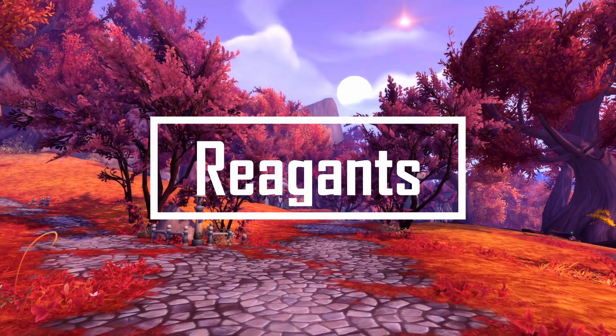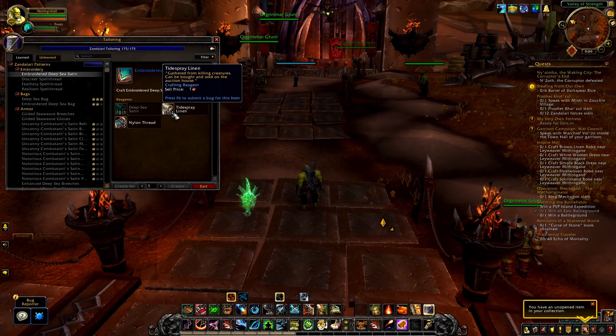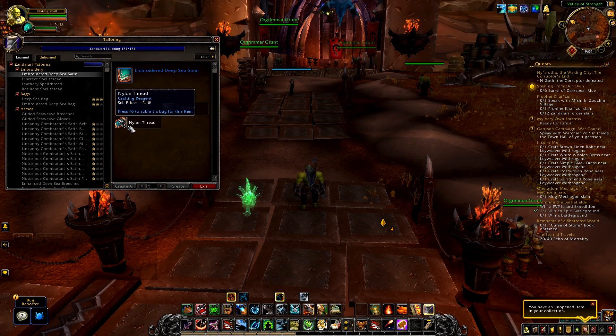First let's look at what reagents you're going to use. In BFA we had Tide Spray Linen as the common cloth, Deepsea Satin as the rare cloth, Embroidered Deepsea Satin as the high end crafted cloth, and Nylon Thread as our vendor reagent.